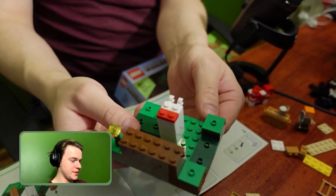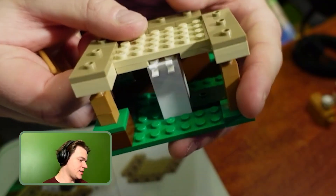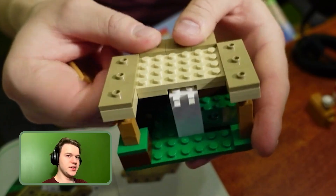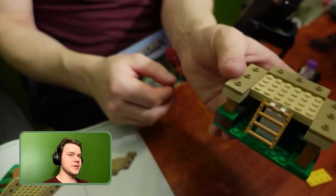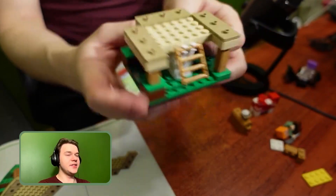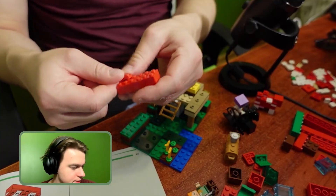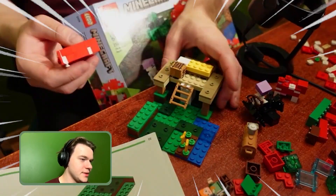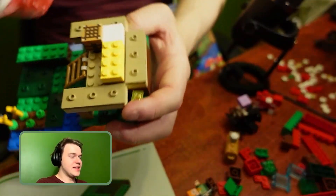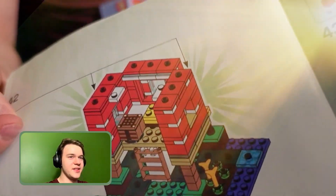We're gonna place this bad boy on top of this bad boy just like that. Now we have a ladder to add on top - this is something we'll need to climb on. I have to really memorize these parts because I'm gonna replicate them in Minecraft. We're gonna layer a mushroom again. Time to place a window - epic!